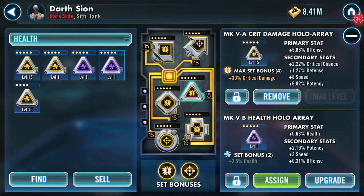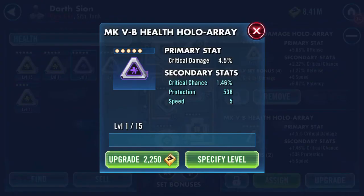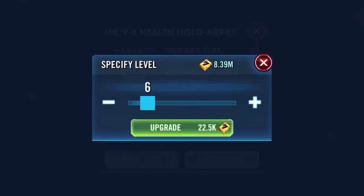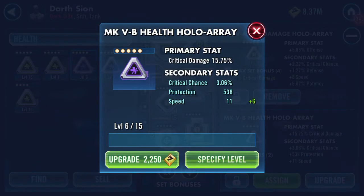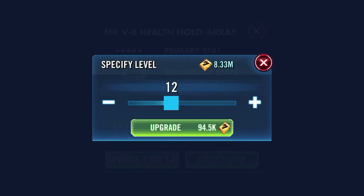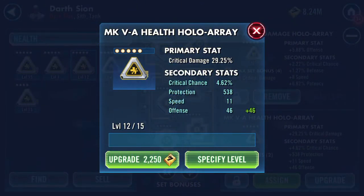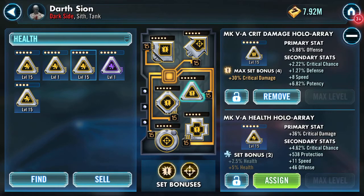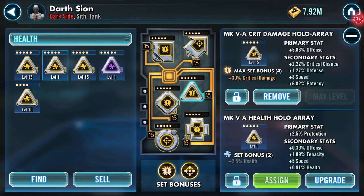I've also got a few here with health, crit damage, and protection. Let's have a look at the crit damage one — that's the prettiest one here. Crit chance turns first, speed turns second, crit chance third — that's a lot of crit chance on a crit damage mod. Defense on the final one, maxed at 11 speed.